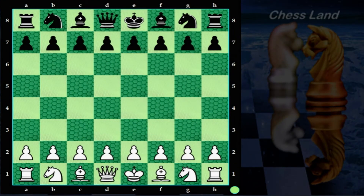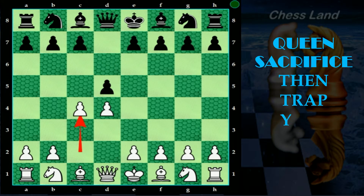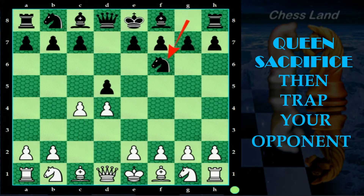Okay, let us start. Pawn to d4, queen's pawn opening. Black's reply, pawn to d5. Your turn, pawn to c4 — this is the queen's gambit opening. Black declined the queen's gambit and brings the knight to f6.